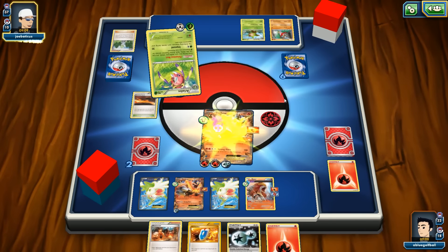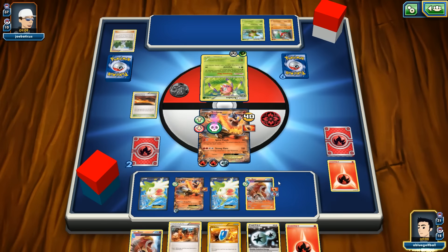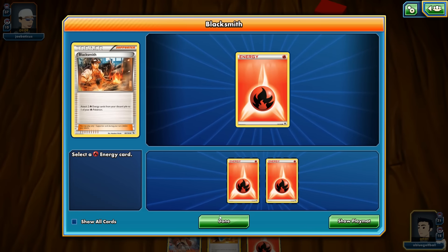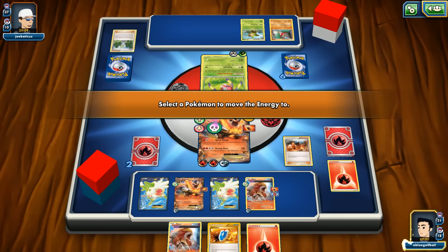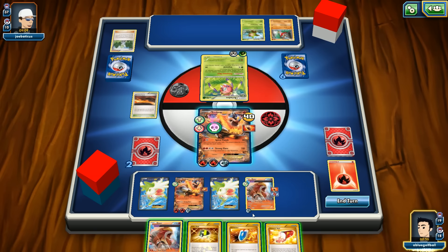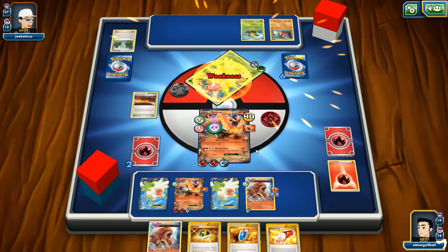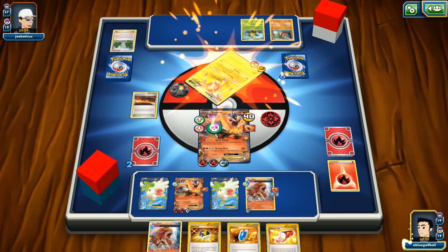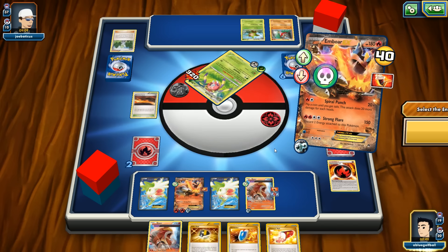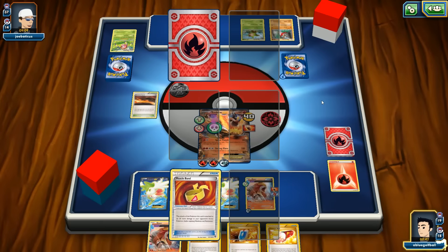It is what it is — let's power up our other Emboar on the bench. We go with Strong Flare hitting for 320 damage. We're down one prize. I don't see this turning around — maybe if he kept up with the Spinarak paralyzing us for 19 more turns he could have won.